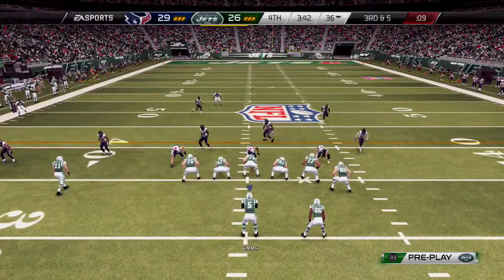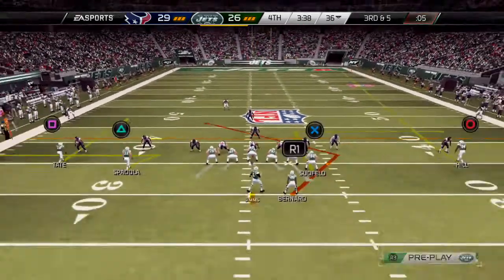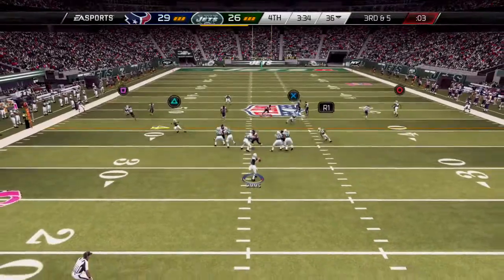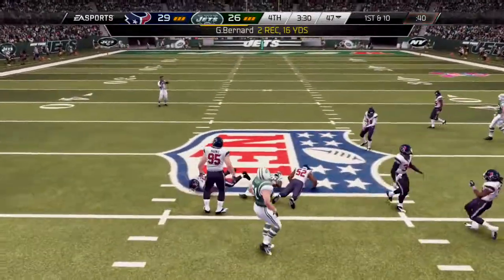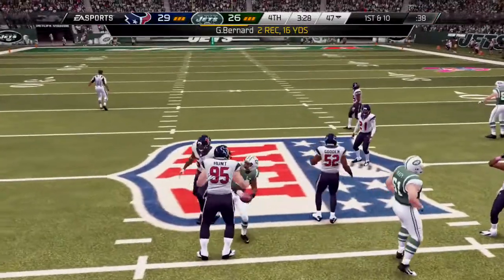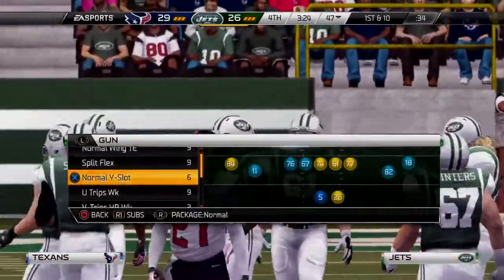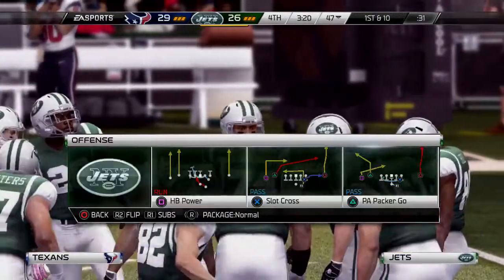Third down here. Offense trying to pick up the first. Sims is back in shotgun formation, makes the reception, and he's brought to the ground. Running backs are such a big part of the pass game now in the NFL. Look at this play — able to take a short catch and get a long gain out of it. Nice job by the running back.